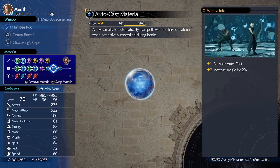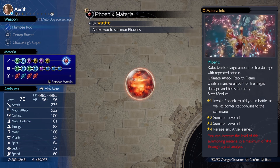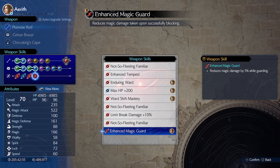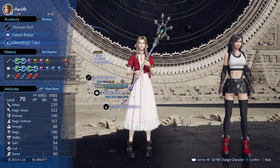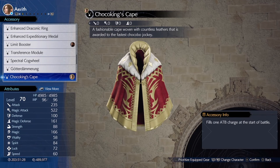The remaining slots don't matter much — I put in Auto Cast for 2% more magic. Phoenix is the best summon for her because it gives 8 magic stat. I went with the Plumos Rod as it boasts the highest magic stat with the most materia slots. The weapon skills on this weapon are meh, so use whatever. For accessories we'll want the Choco King's Cape — we'll go over that combo in a bit.